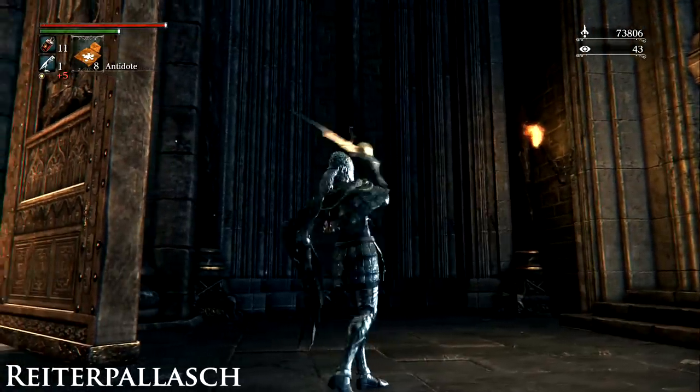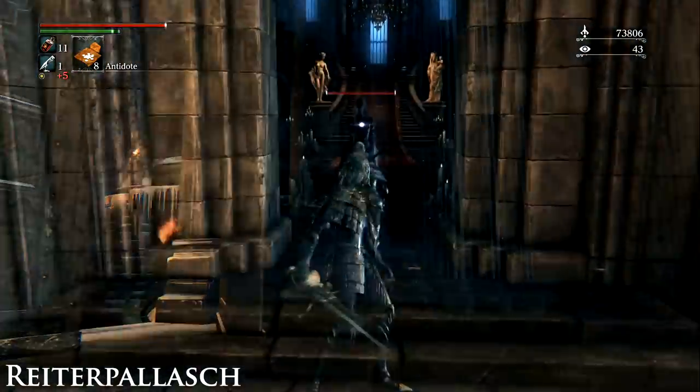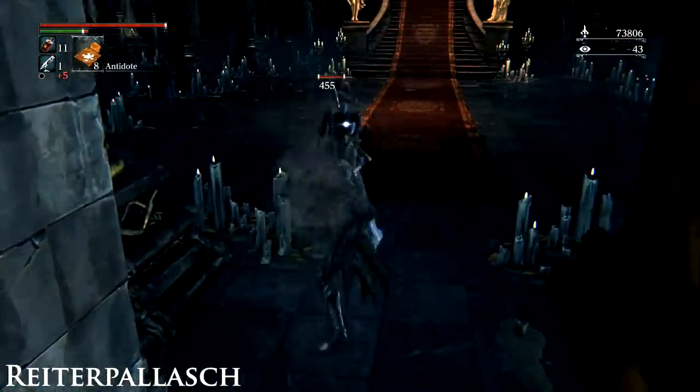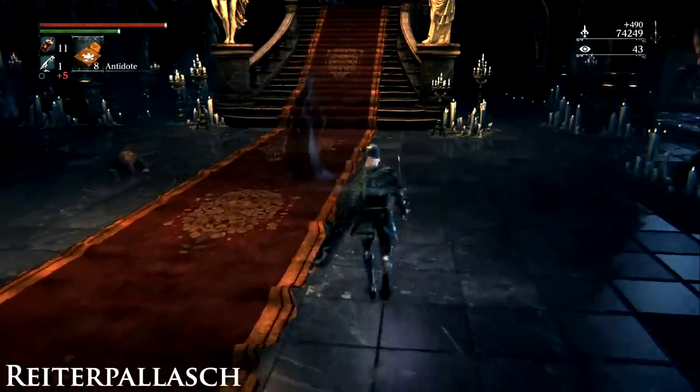This weapon is inside a chest in Cainhurst Castle, or it can be purchased from the Bath Messengers for 18,000 Blood Echoes after speaking to Annalise, Queen of the Vilebloods, inside the Castle Throne Room.